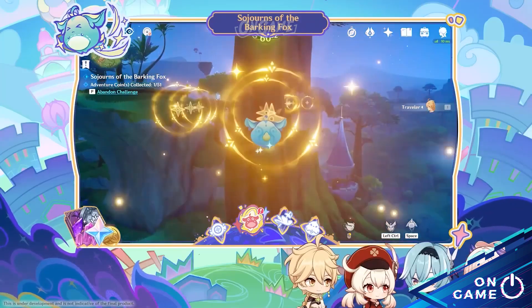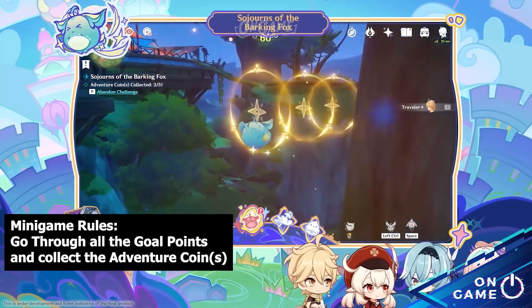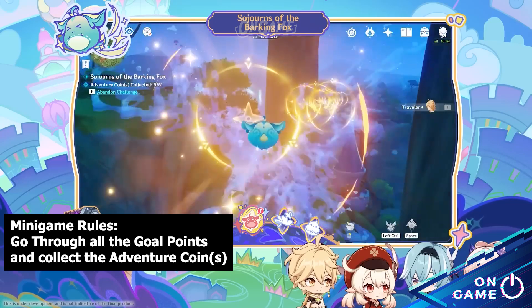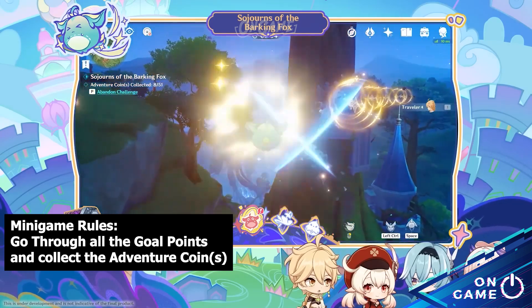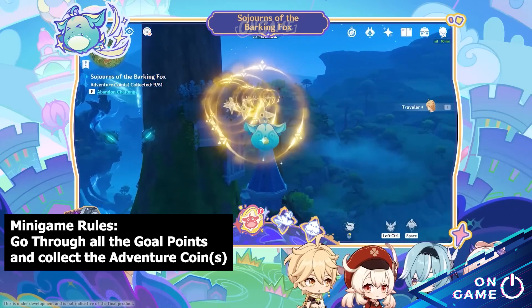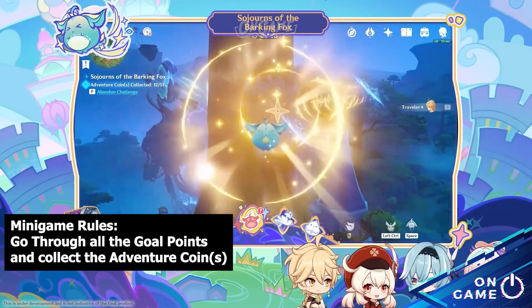Next up, Sojourns of the Barking Fox — travelers must complete special speed trials within Valeria Mirage, the new limited map, using the toy Barking Fox. There are going to be obstacles that we have to avoid, but overall this is just your standard time trials minigame.